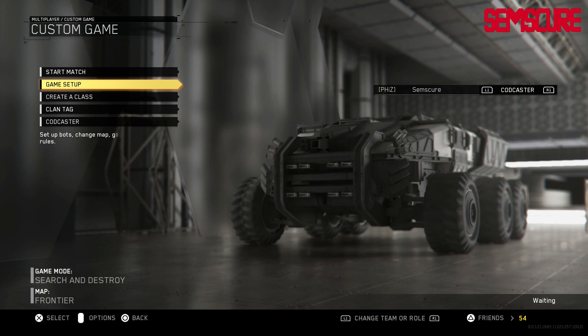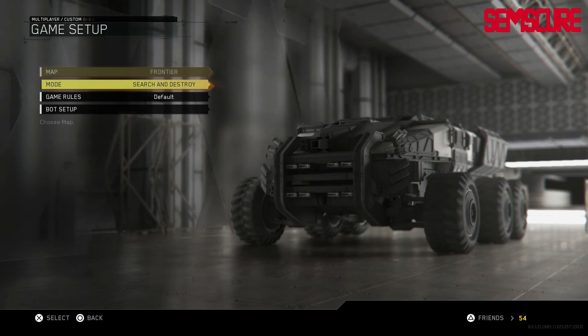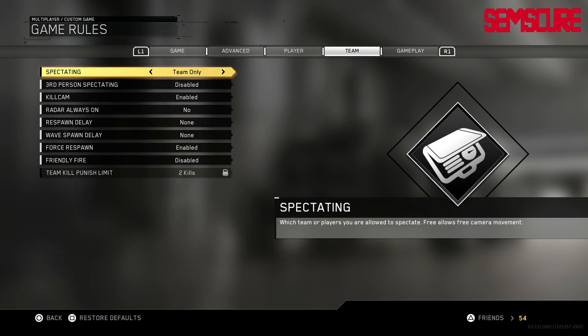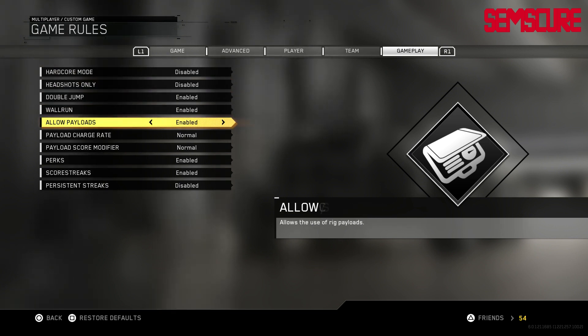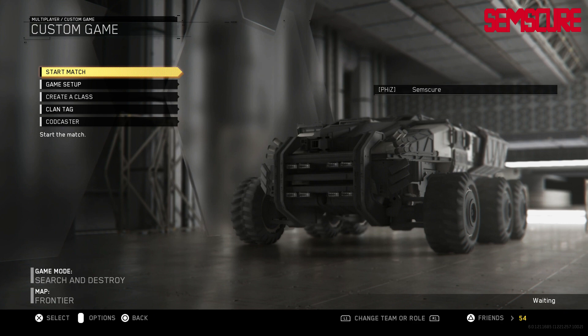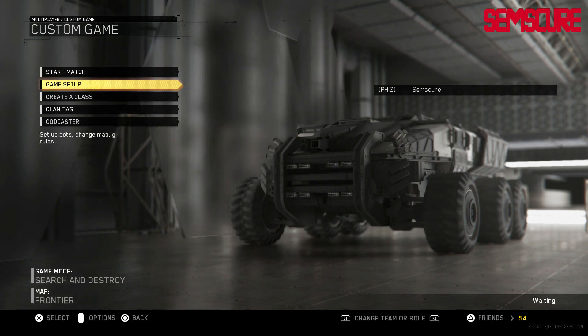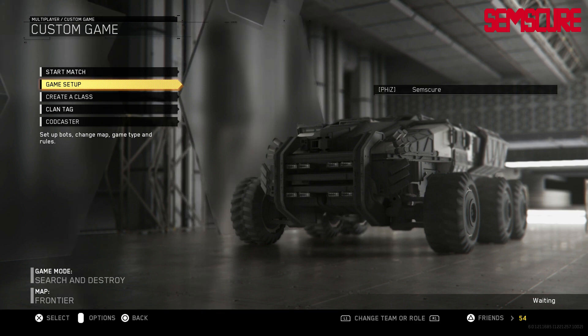There's no map preview, and here's another thing — you can't choose your team before the game starts. It's only auto-assign and CODCaster. You can look as hard as you want in the settings but there's no option to change the team you want by default in the main lobby. And even if you could, you wouldn't be able to see what the other team is picking, which makes the whole feature pointless.